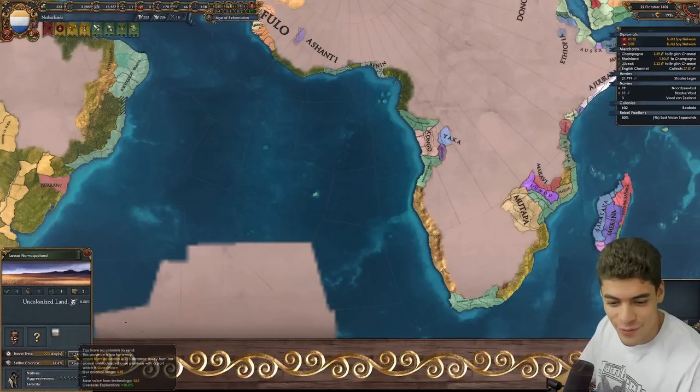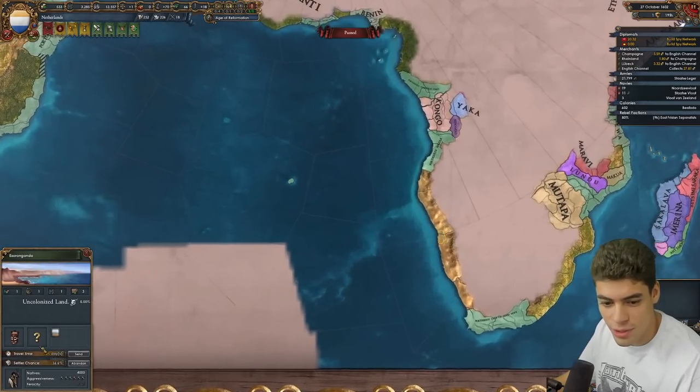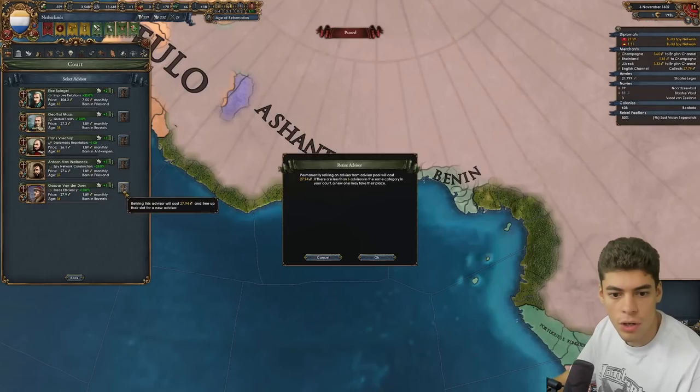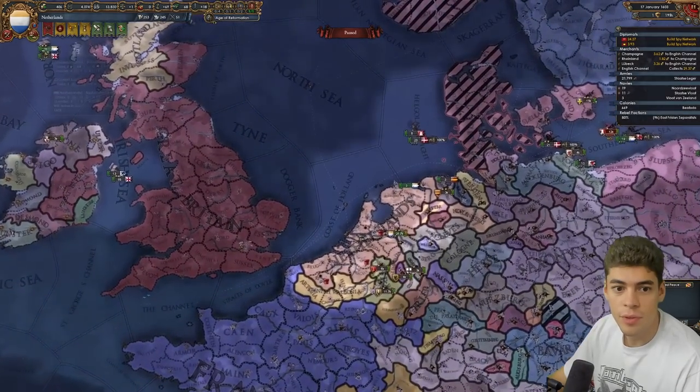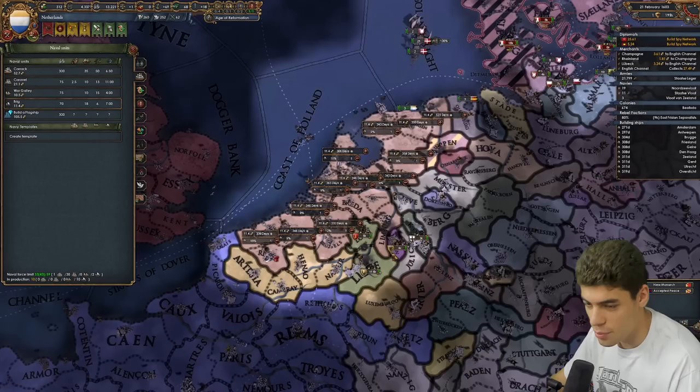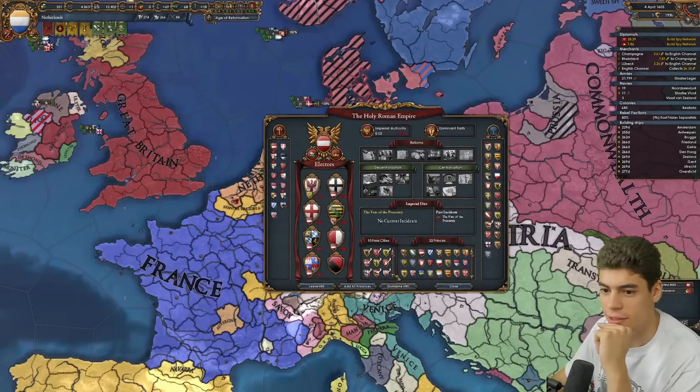You're not allied to anyone important. Yes you are — the English, of course! How could I forget? And you're also guaranteed by Spain — that's fun. I want to start crawling towards the Spice Islands, so I have to wait for this colony to be done to do that. Anyone that'll give us more colonial range? Now I need to build some cogs, because it's going to take a few trips to ship our entire army down south and then up again. Prussia's a thing.